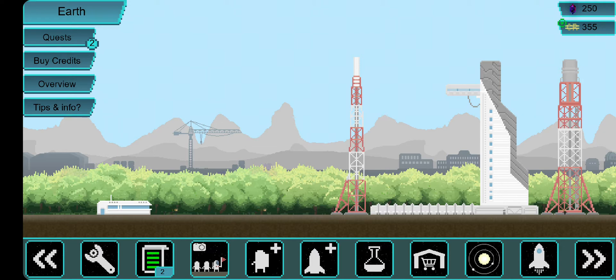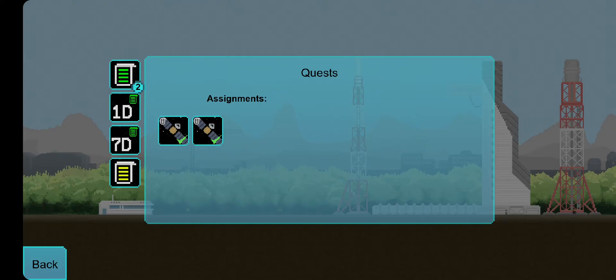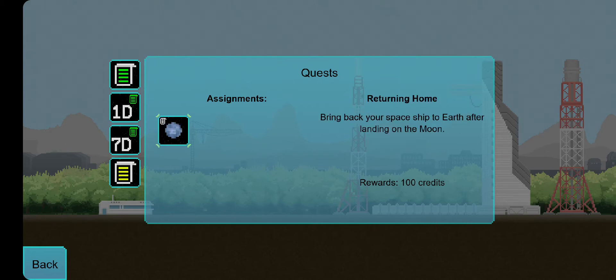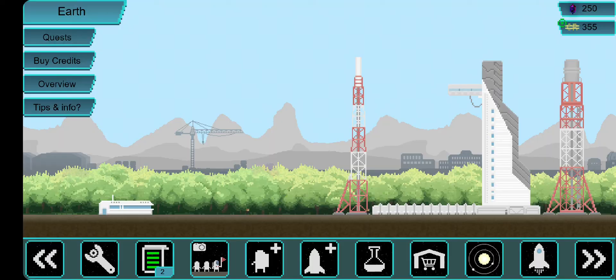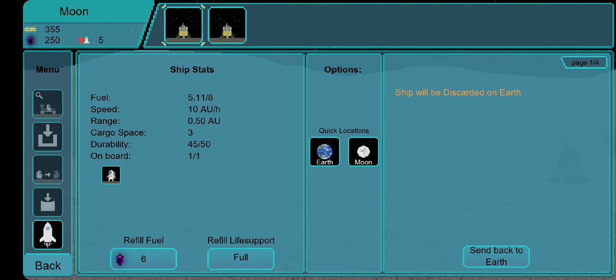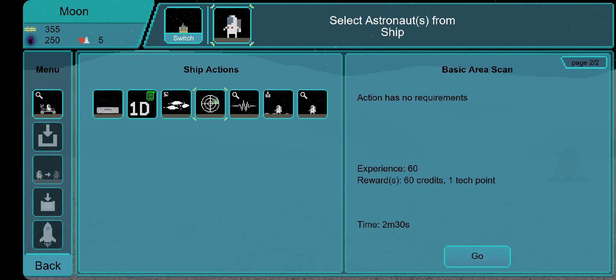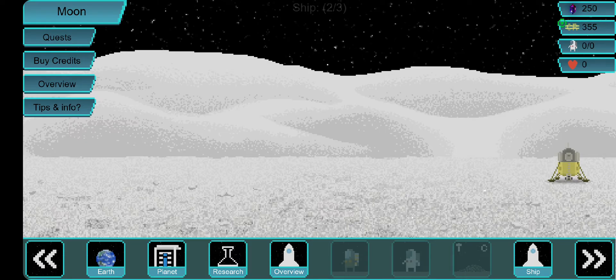When you start, you actually have a lot of money for the beginning, but you can also go to quests and collect a lot of different quests. My next mission under the quest tab is to bring back my spaceship to Earth after landing on the Moon. They'll take about 47 seconds to finish. I can also make the astronaut do something else while that task is running.